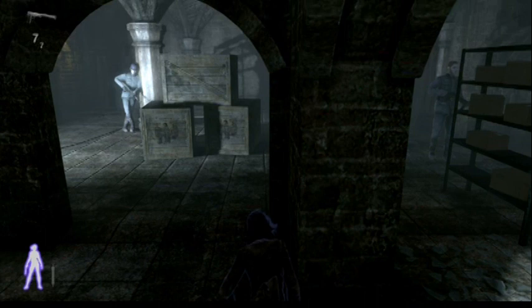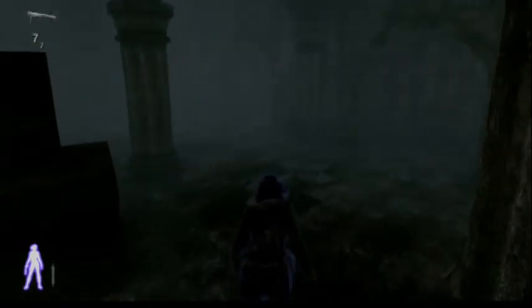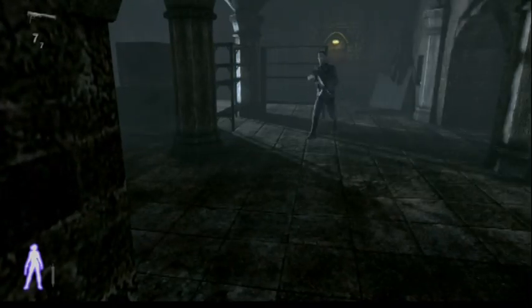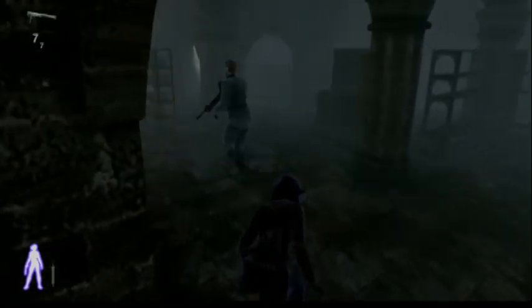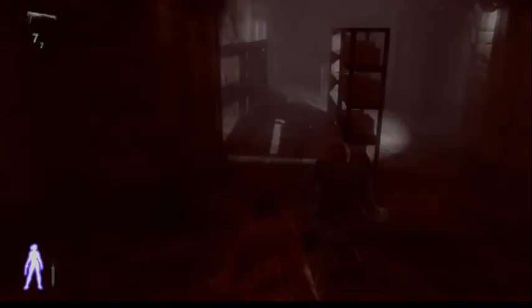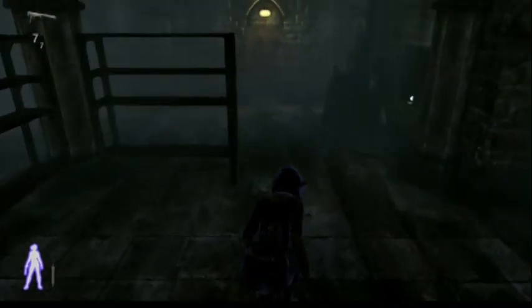Waiting for that guy to come all the way around in front of you so you can get in front of him. And we go. Then head back to the corner here — there's a little recessed area where they won't be able to see you. Let's go get him. Now head back around to the guy who's lazily leaning against the column there.